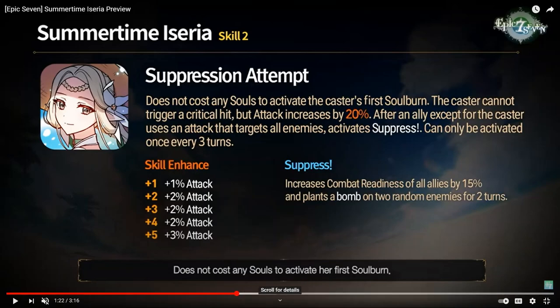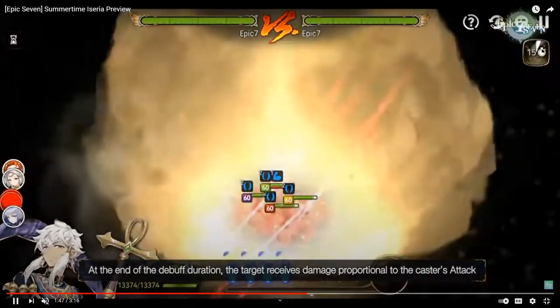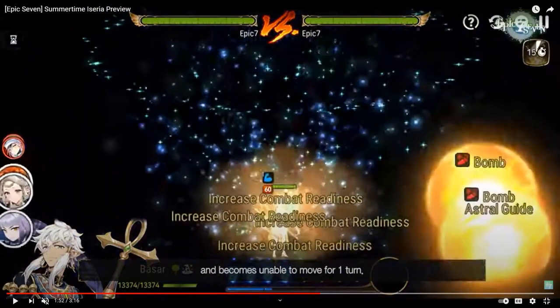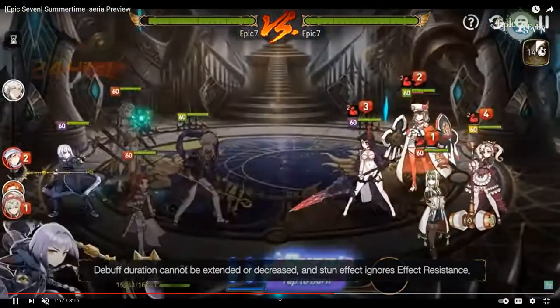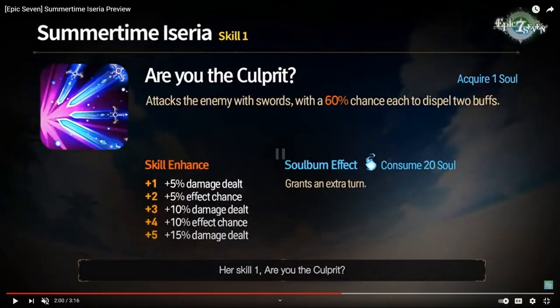In the S2 preview, Bazaar is on her team and uses his S3, which is AoE. That procs her S2 — it strips everyone, gives a CR push to her team, and the bombs land on enemy units. You can see the bomb landed on Politis and Landy. So Bazaar's S3 procs the CR push and you land the bombs. The other two passive parts are super passive, so you don't really notice them, but they tie in with her S1.